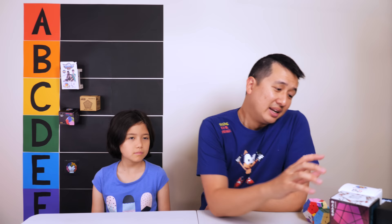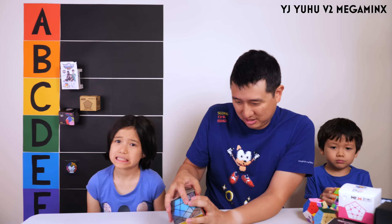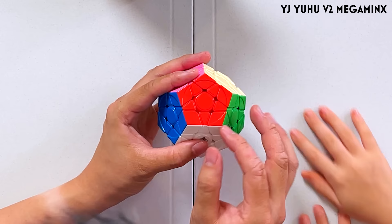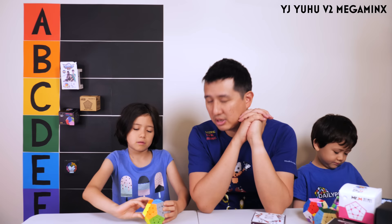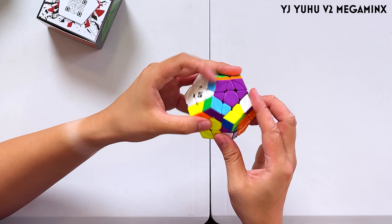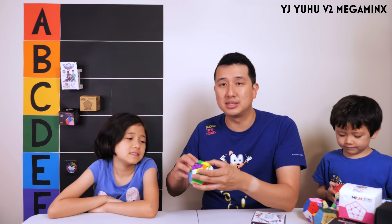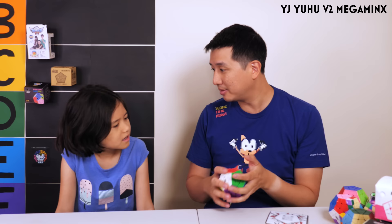Next up our very first magnetic Megaminx — this is the YJ Yuhu. The magnets are so nice. It seems to turn a bit weirdly. Out of the box it's maybe a little bit loose — turning a little bit too fast — but it is such a welcome relief after those really really stiff non-magnetic Megaminxes. I actually feel like I need to give it a solve before I can decide. Let's unbox another one and then we can both do a solve at the same time.